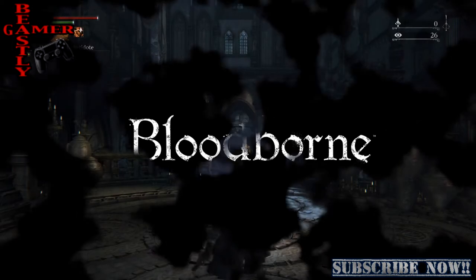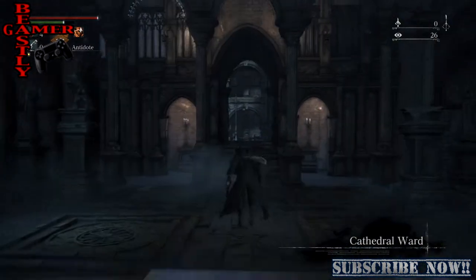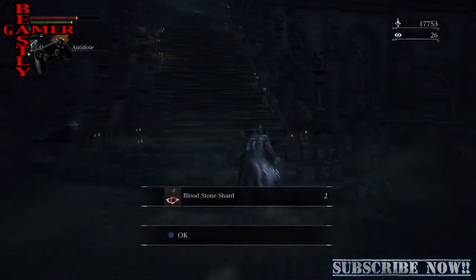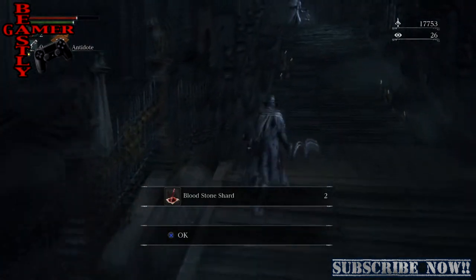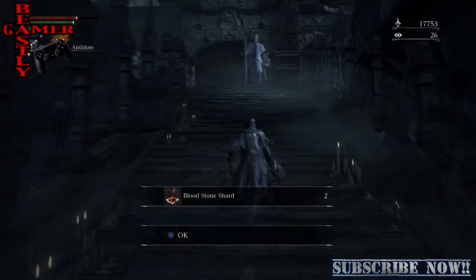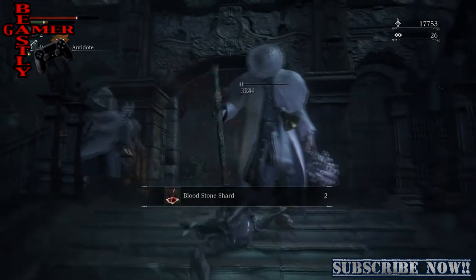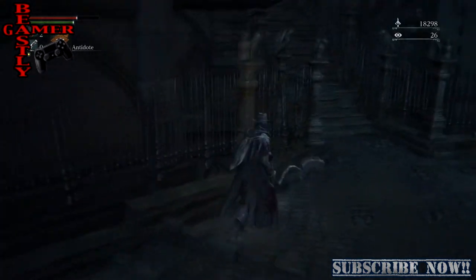In order to get this exploit you need to find a specific area. You start off in the Cathedral Ward and when you come out of the building you're going to turn to the right. There's a set of stairs — go up these stairs and take out these enemies. You don't necessarily have to beat every enemy; you can literally run right through this entire section if you have enough defense.